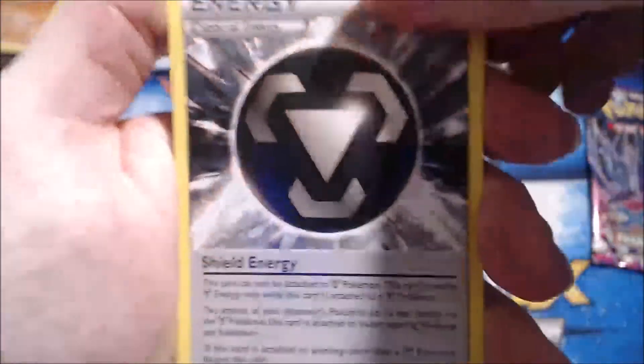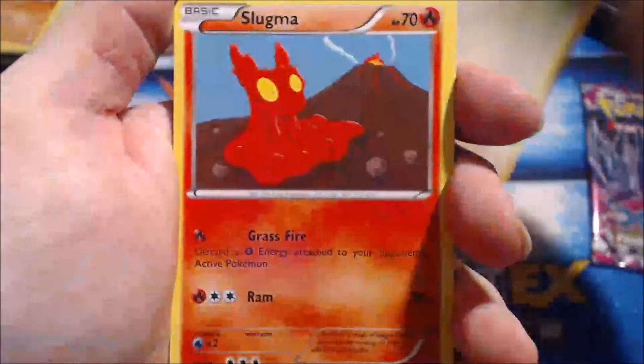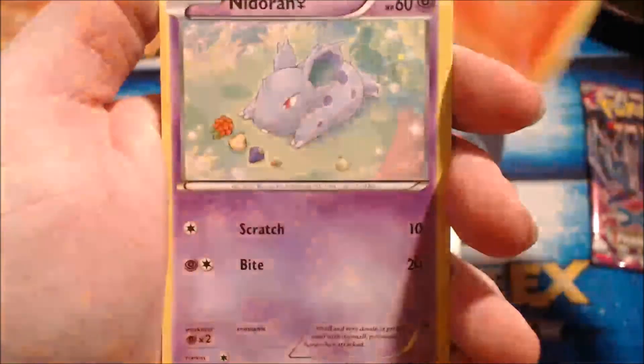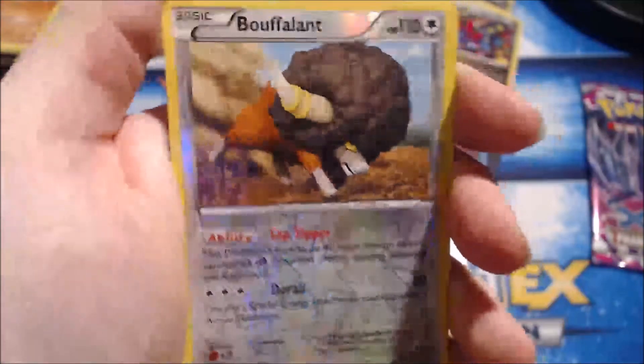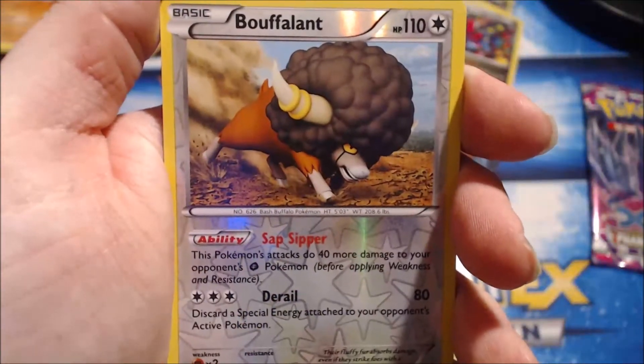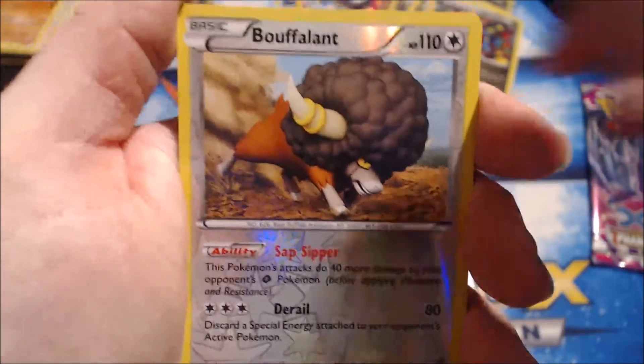So we've got a Shield Energy, Kakuna, Linoone, Slugma. It's starting to seem like the same pack! Nidoran, Trapinch, Spheal, Torchic. The reverse holo is the weirdest Bouffalant I have ever seen, and the rare in the pack is an Ancient Trait Wishcash. That's alright — don't waste the good pull on that pack!